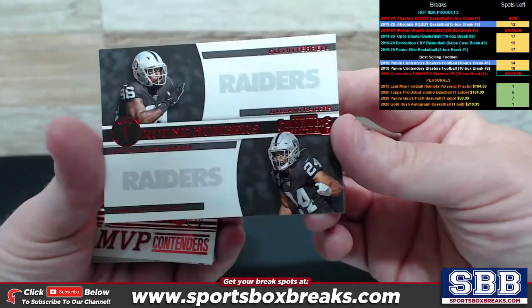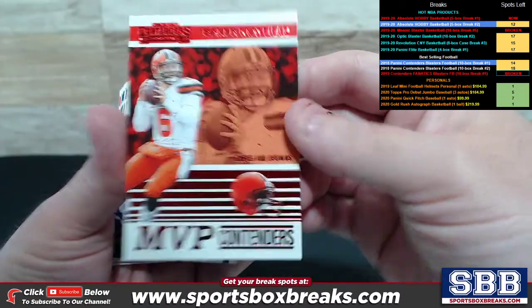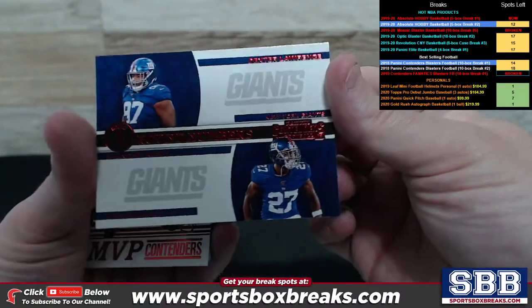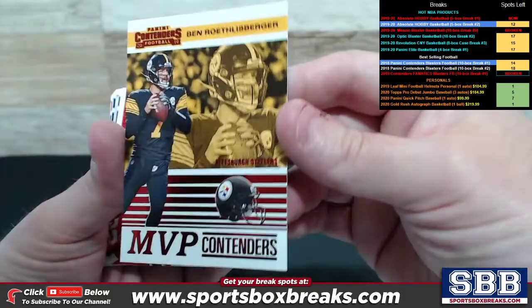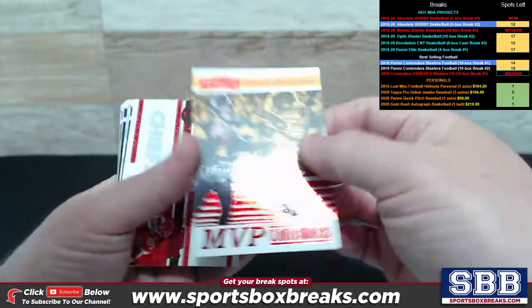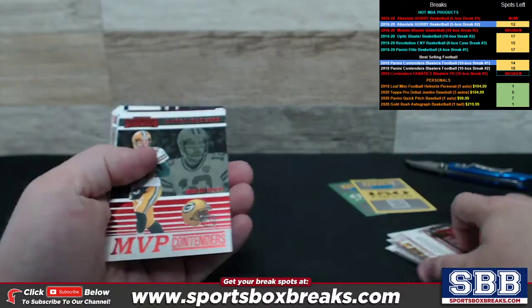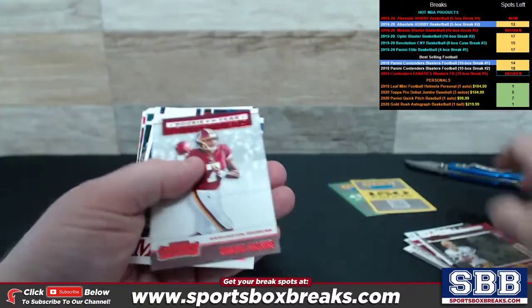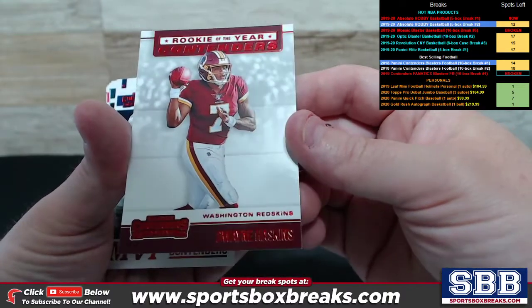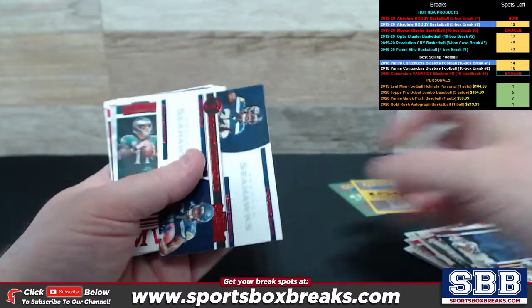Another Round Numbers — we got the Raiders times two, Clonan Farrell and Jonathan Abram. Baker Mayfield showing up here, MVP Contenders for the Browns. Giants getting a Round Numbers Ruby — Dexter Lawrence and DeAndre Baker. Another Big Ben, MVP Contenders one more time, Pittsburgh Steelers. Kansas City Chiefs with Hardman Jr. and Thornhill, Ruby, Round Numbers. Aaron Rodgers, MVP Contenders, Ruby for Green Bay. Rookie of the Year Contenders for the Redskins, Haskins. Zeke Elliott, Dallas Cowboys, MVP Contenders.